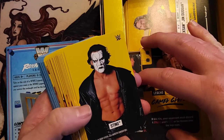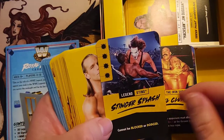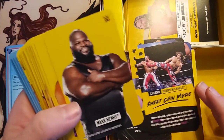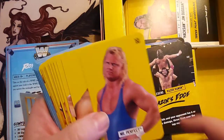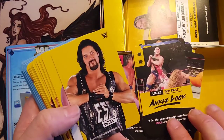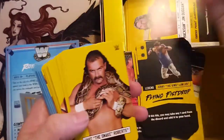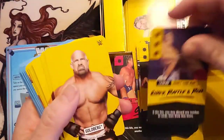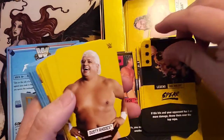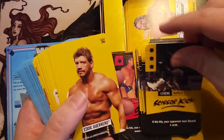Sting's signature — did they go with the Stinger Splash or the Submission Move? Stinger Splash. Shawn Michaels gets Sweet Chin Music. World's Strongest Slam, Razor's Edge, Perfect Plex, Ankle Lock, Jackknife Powerbomb, Power Slam, Flying Fist Drop, DDP, Leg Drop, Shake Rattle and Roll, and the Spear — couldn't be anything else for Goldberg.